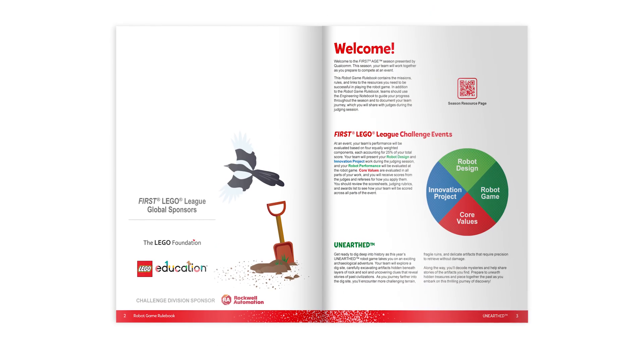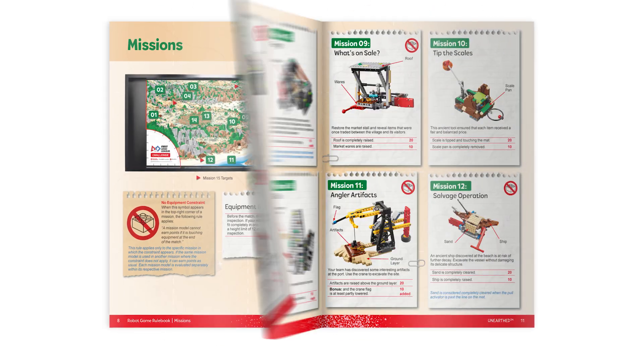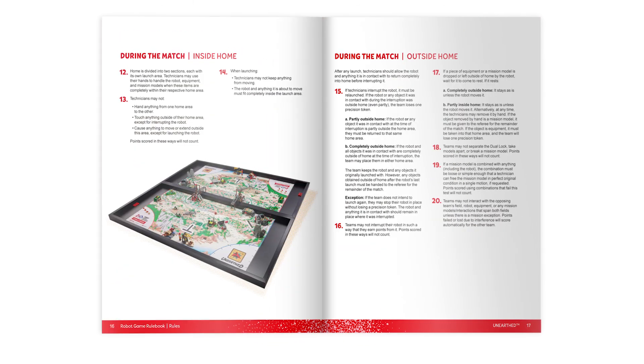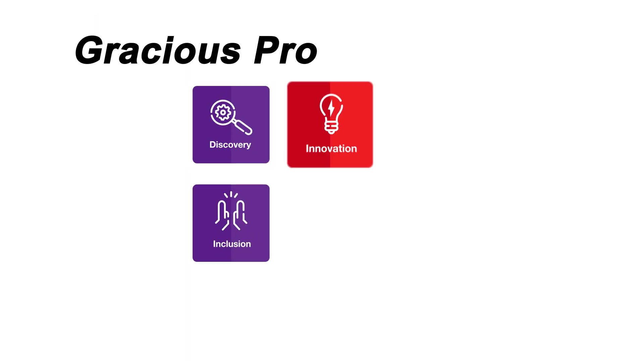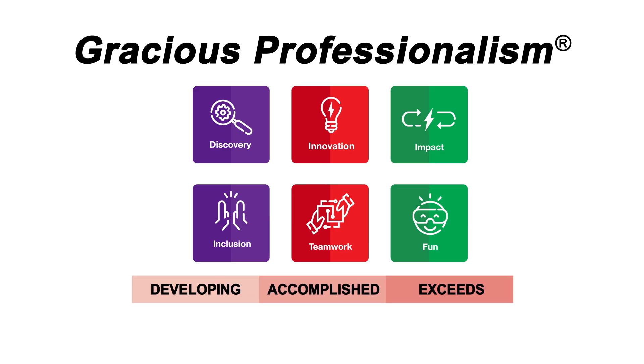Make sure to read the Robot Game Rulebook to understand how points are scored for each mission and to understand the rules that apply before, during, and after a match. Teams should demonstrate core values at the Robot Game and will receive a gracious professionalism score at each official match. Teams will start every match with an accomplished score, but developing and exceed scores are also possible depending on the core values a team demonstrates.